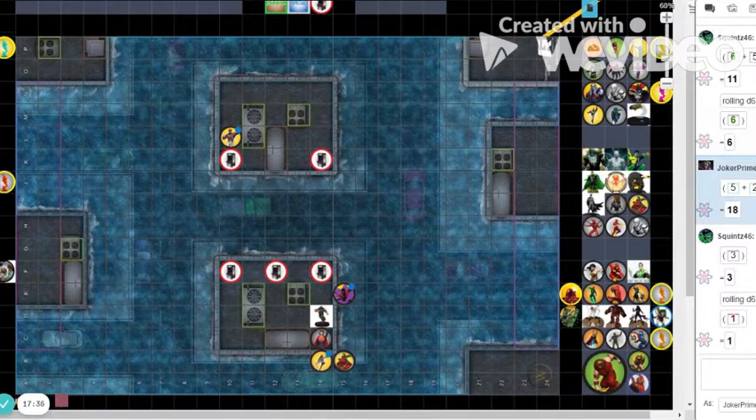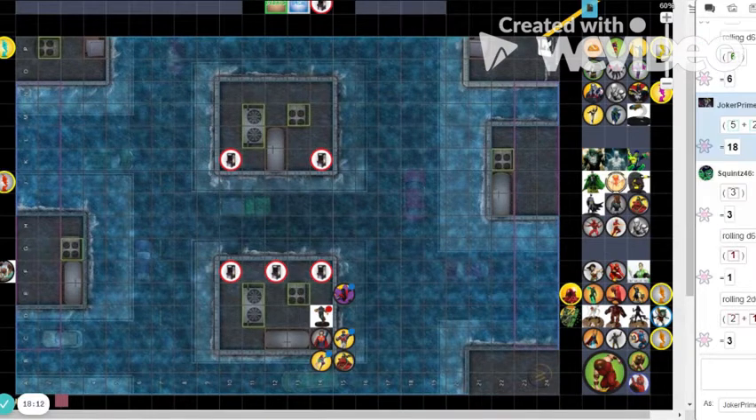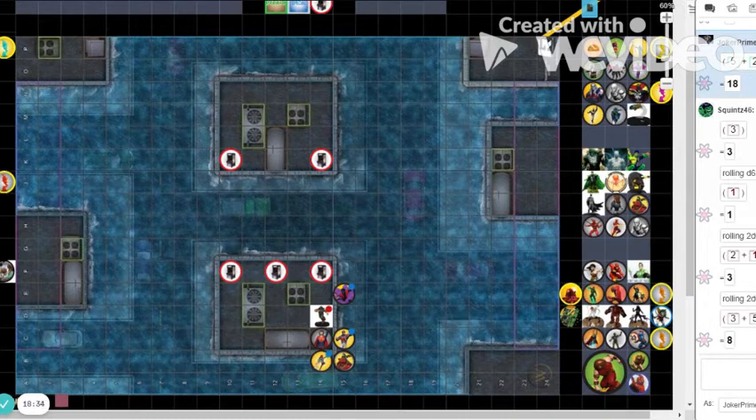Captain Britain is going to try hypersonic — he'll have one square to move after. I'm going to try to hit Robin. I have an 11 attack, Robin has 18 invulnerable. Rolling 2d6 — I hit him! Nightcrawler rolls super senses — that was a special defense ability, now he just has straight super senses. 8 plus 11 is 19, so that hits Robin for 4 — taking 2 because of invulnerable.